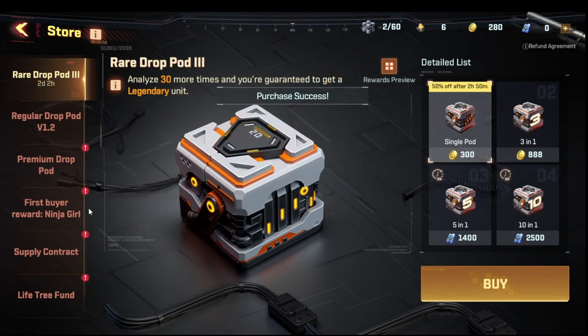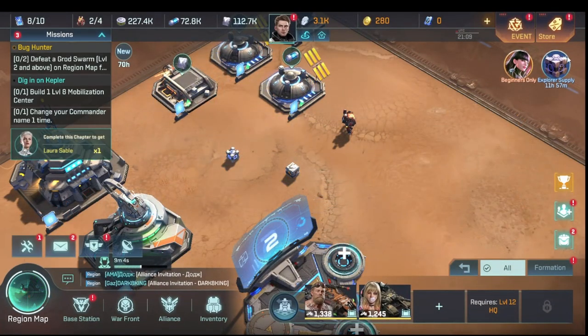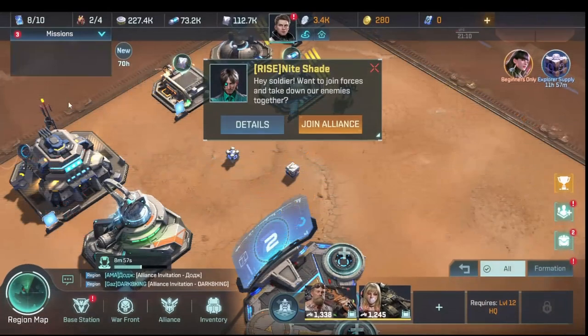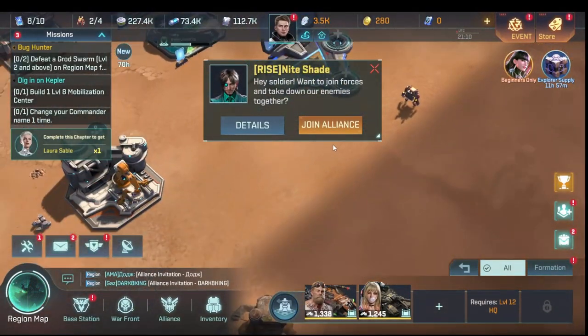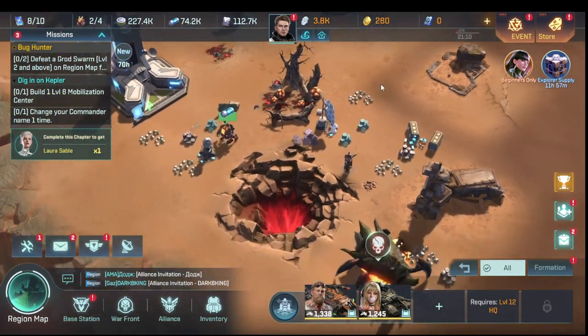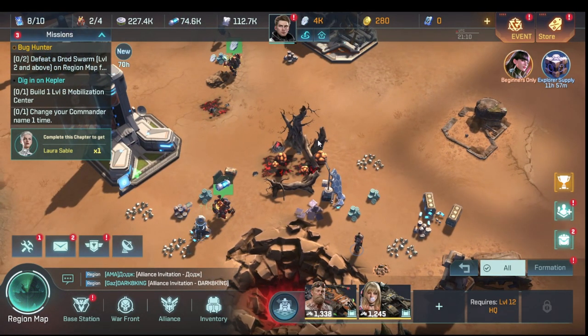Make sure you buy both the daily discounted pods every day. The 888 gold for a three-in-one bundle is actually not the best deal — when you get the market building later, individual pods are 270 gold on sale, so buying three in the market costs less than 888. Do the math and buy them there instead.